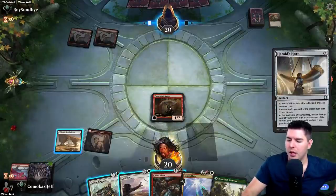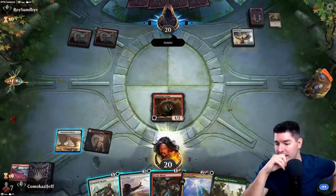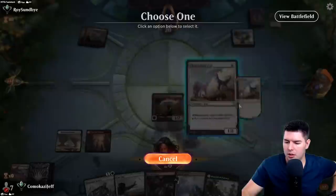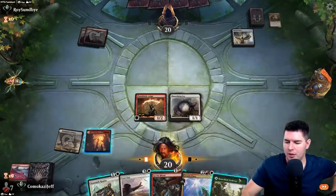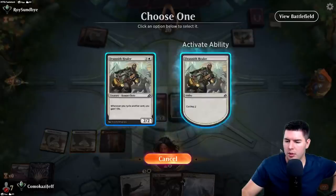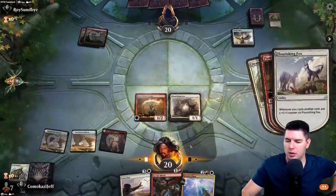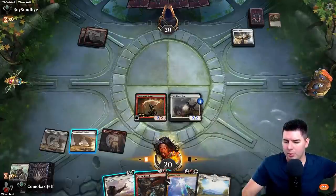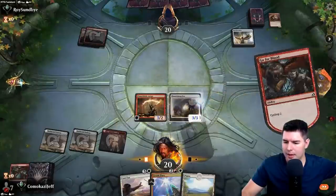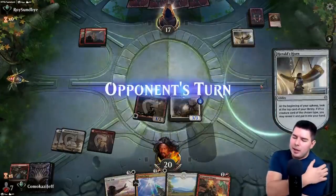We could also use Goblin Grenade to kill one of these dudes. Hellshorn right away — wow. In that case we might hold off on Cast Out to get that off the board. Flourishing Fox. If we draw a Hollow One here we don't want to play another one, otherwise just growing these guys is the best plan. Swing in, down to 17, past the turn.